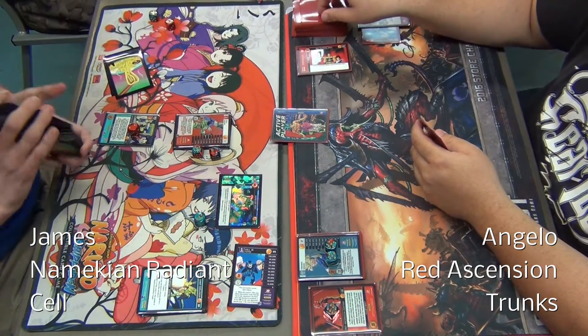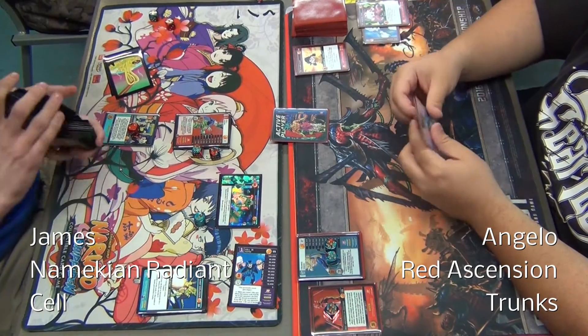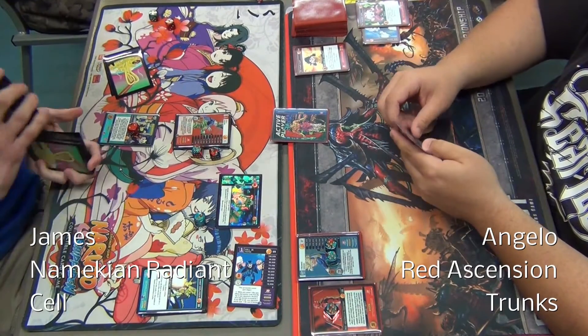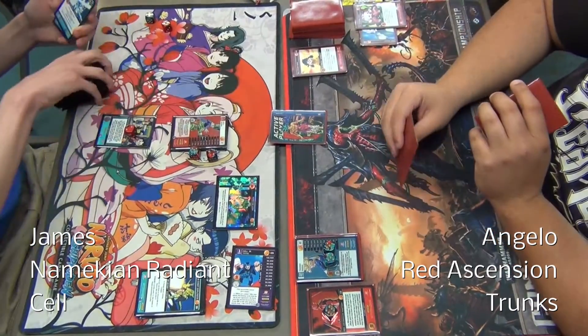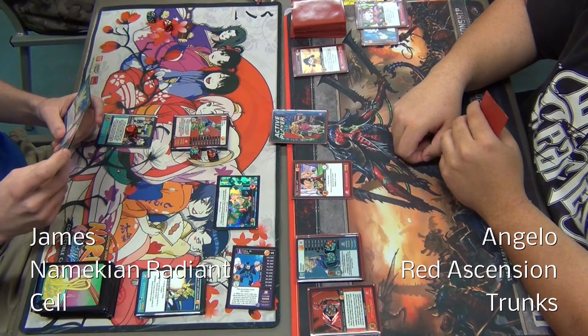James, don't shuffle him back in — you're going to need those stages. You'll need him to be able to keep flinging energies. He uses Cell Junior's ability — the one that lets him shuffle in, destroy, all that fun stuff. If I was James, I probably would have popped that Namekian Wish already. This combat hasn't been going well and you really need to slow down the pain train of Angelo's anger gain.